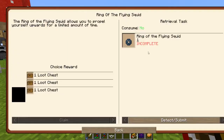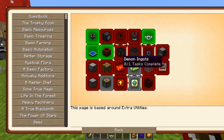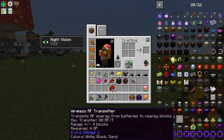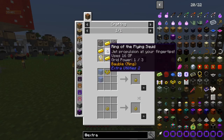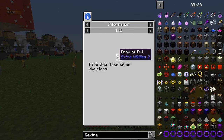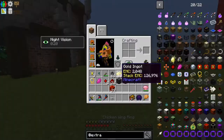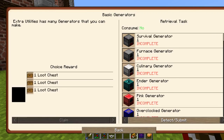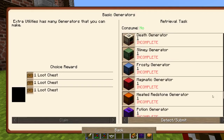Moving on here, we can make the ring of the flying squid. I don't know if it'll let us go to Angel Ring yet. Can we make Curse Lassos? I think so. I don't see why we wouldn't be able to. So I guess this is not a quest then. Oh, we have to make all of them. Oh jeez, that's a lot of generators.